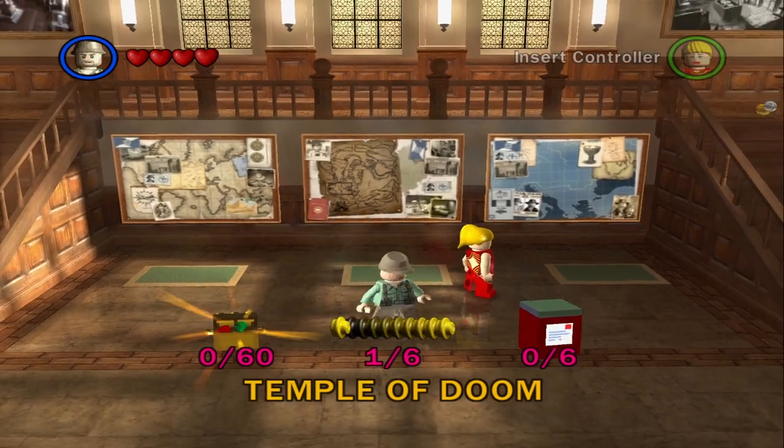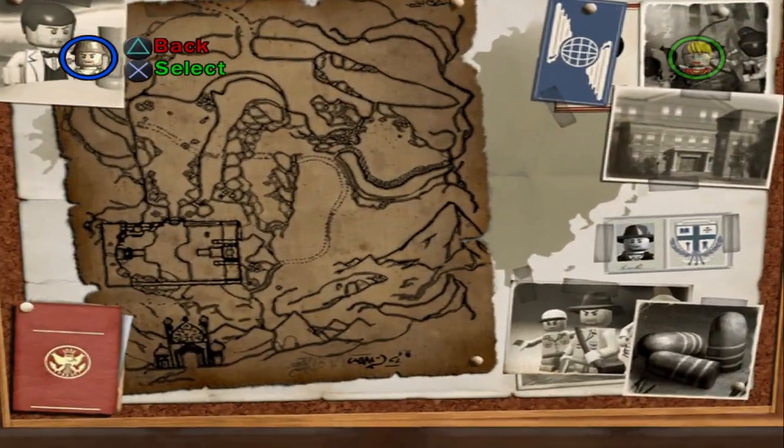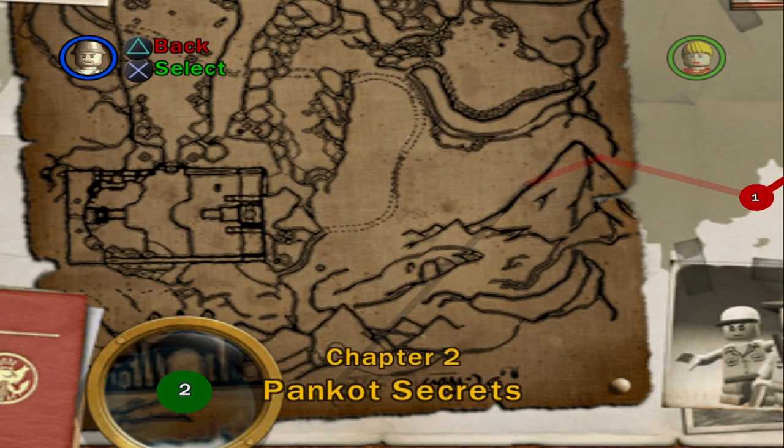What's up everybody, welcome back to my Lego Indiana Jones Let's Play. Today we'll be heading into Temple of Doom Chapter 2, which is Pancat Secrets. Let's get right into it.